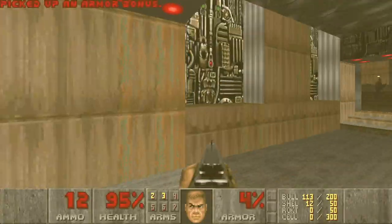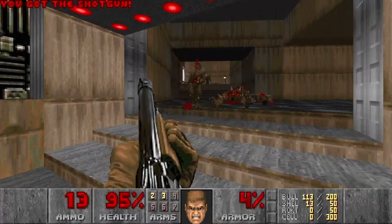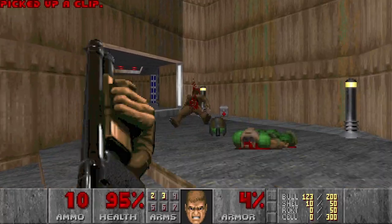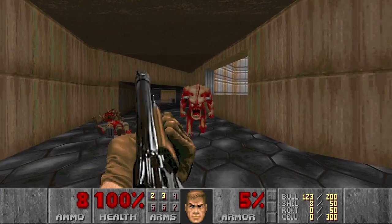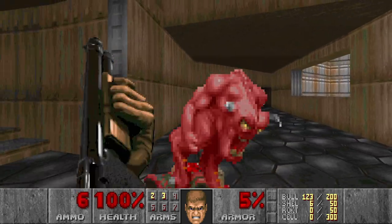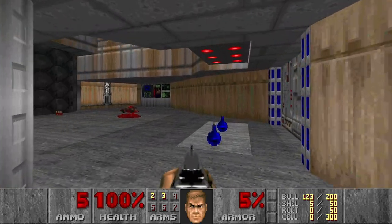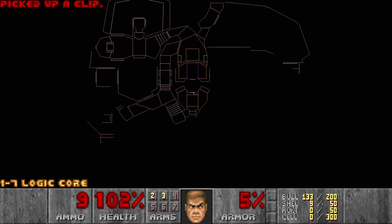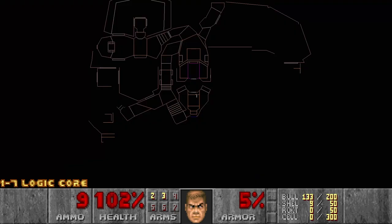Oh nice, a shotgun. And this is a supercharge. Actually, this is quite a calm opening. Nice outside area as well. I wonder if this is a crusher — guess not. There is a blue door here and that's it. There should be an ambush here. I see a secret — it's probably the supercharge.